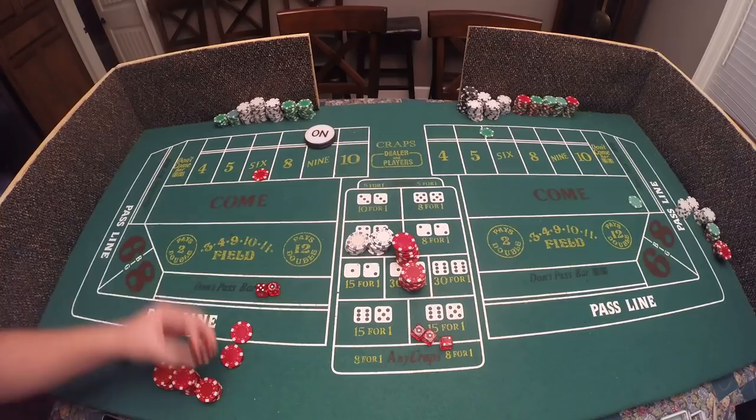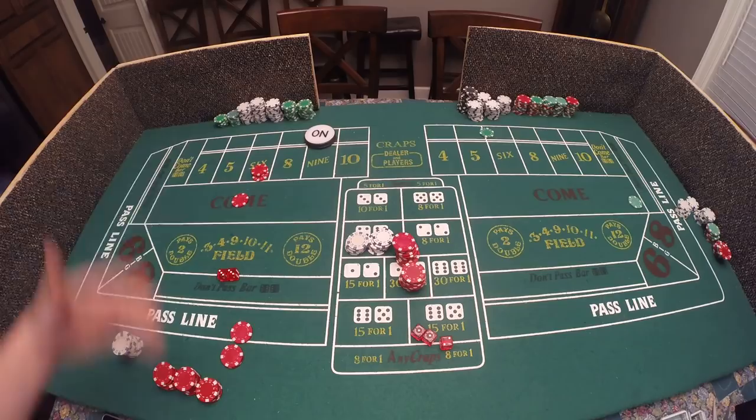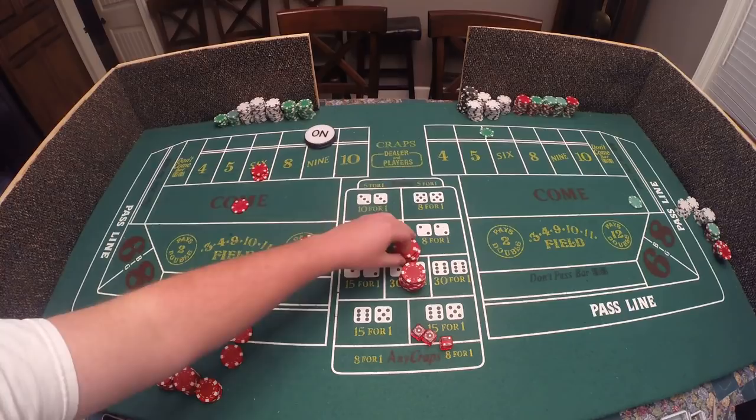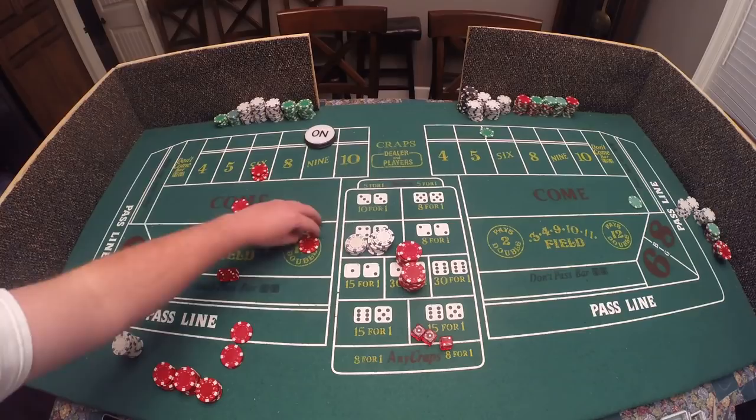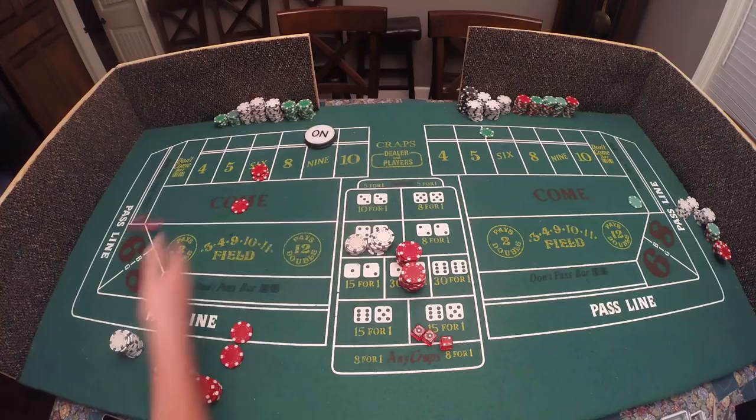And it's a six — most of the time if the dealer knows you have a come bet they will pay you. You get five dollars for your original bet, then it's six-to-five for your odds, and they're going to show it to the man in the box and give you your money, and it's going to stay just like that.